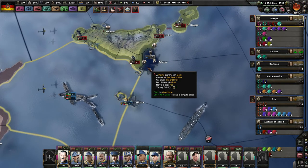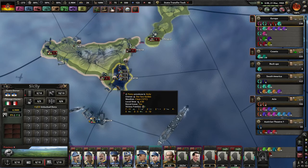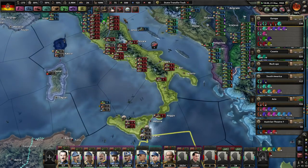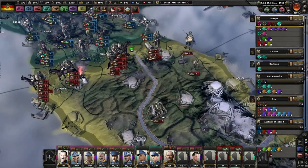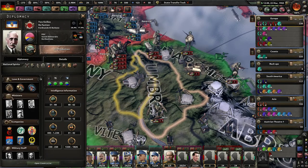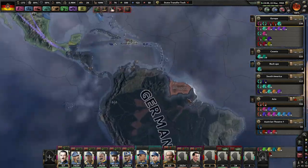Who's this? The Entente. Looks like they've landed in Catania — and they actually landed on a port. The AI is learning. Holy crap. Let's check out two Sicilies — they have a little bit of manpower left, they're scraping the barrel. Interesting. Very interesting.